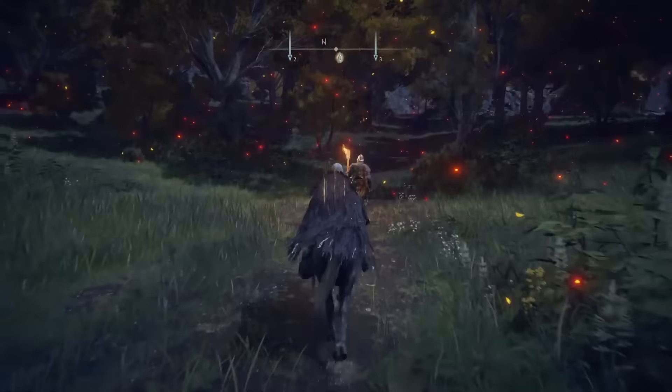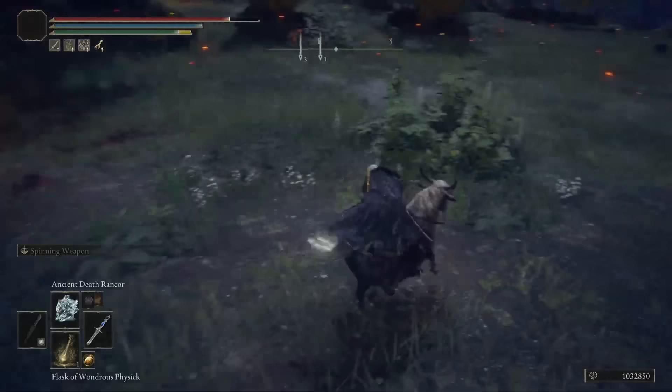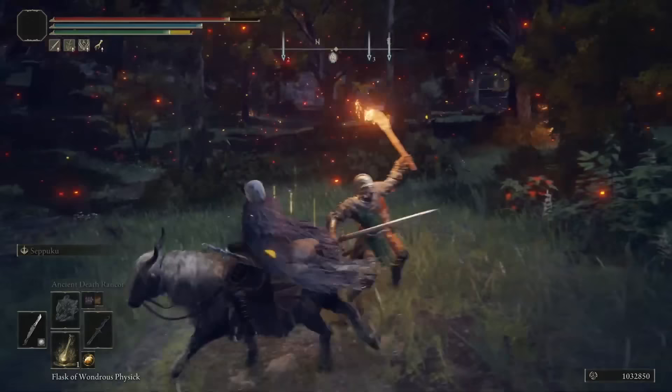Some players didn't know you could switch your weapon to your off-hand when on Torrent. So if you're a caster and don't want to pointlessly hit an enemy with your staff, simply press triangle and L1 on PlayStation, or Y and LB on Xbox. Now you can use your other weapon and get the kill — doing the right side of the combination brings up your main weapon again.